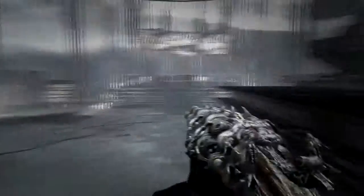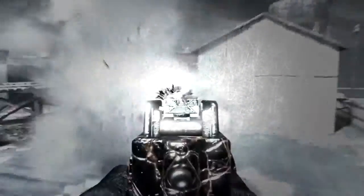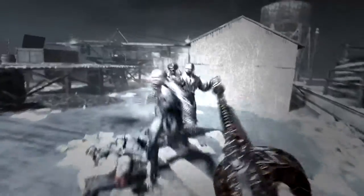Once you construct the Icarus and take flight, you have the option to Pack-a-Punch. When Pack-a-Punched, the Thompson turns into the Speakeasy. The changes are underwhelming, to say the least. The magazine size remains at 50, and reserve ammo only increases by 50 shots, for a total of 400 rounds.